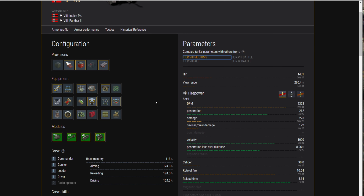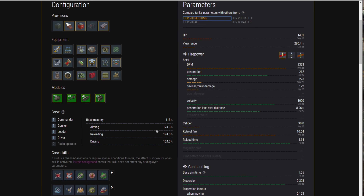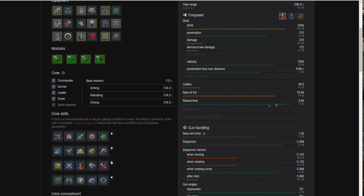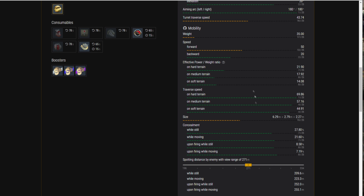Just to give an idea of where it compares with all mediums with all equipment, using Blitz Hangar — great website — you can see shell velocity and reload time. You can actually brawl in this tank because you do have a high DPM one-on-one. The gun handling is all green — great. You do have the mobility. The downside is obviously a lack of armor. So let's see it in battle.